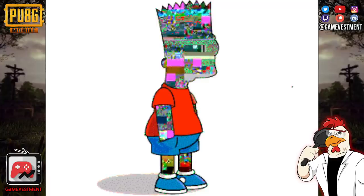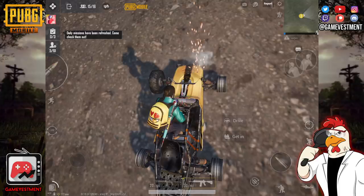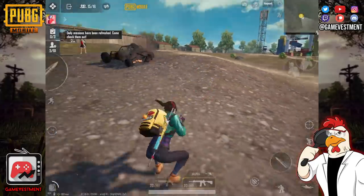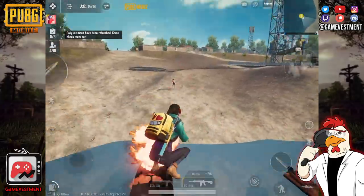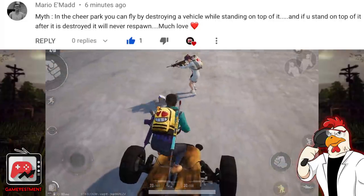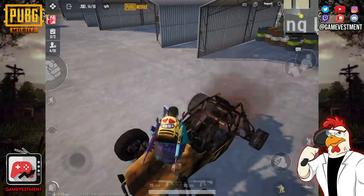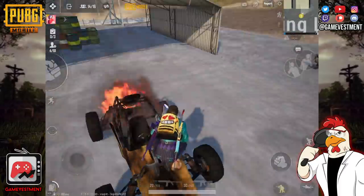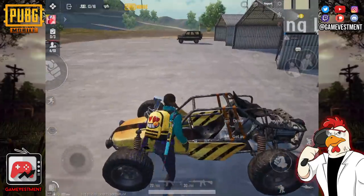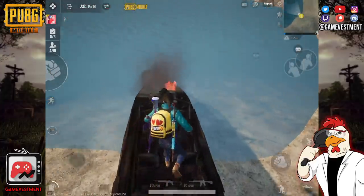Next glitch — we are going back to Cheer Park because there are still a lot of highly requested glitches to show you. For example, if you're on top of a car and you blow it up, you will jump really high — yes, that is true and it's also going to be really fun. The same thing happens with a boat. Now, if you have a destroyed vehicle and you get on top of it, it will not be able to respawn. But wait — if you try the same thing with a boat on land, you will have a different result.